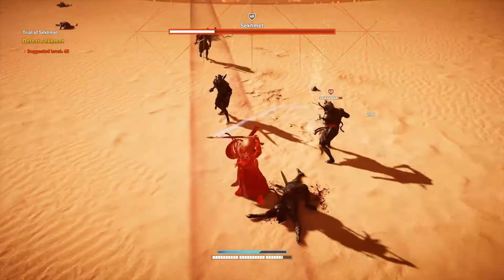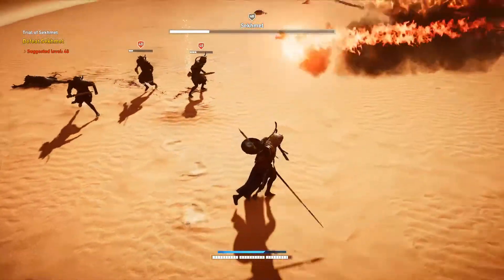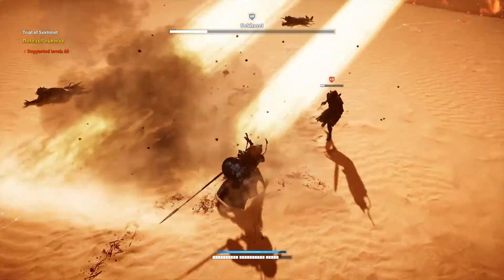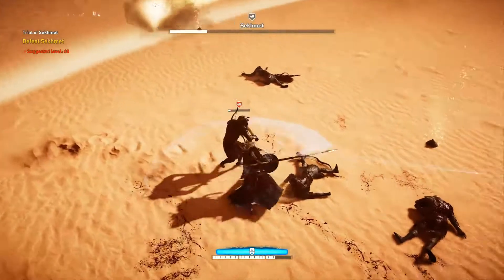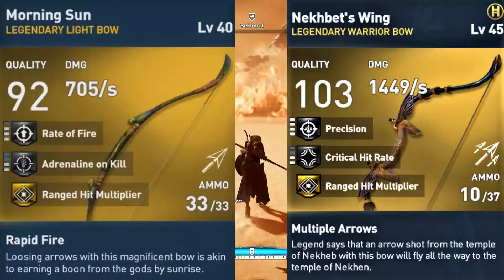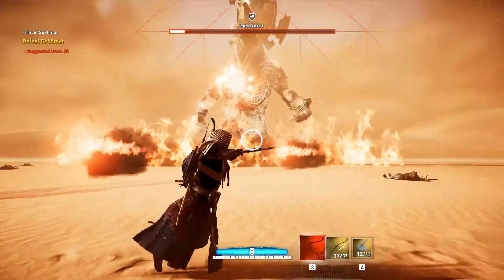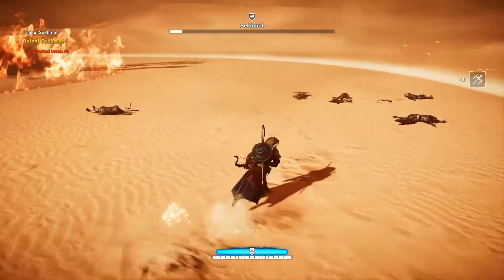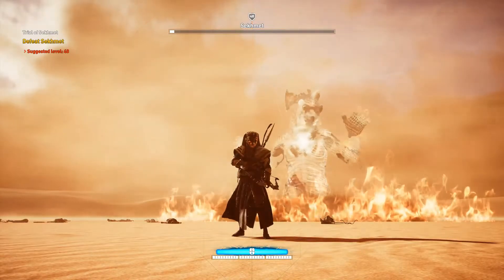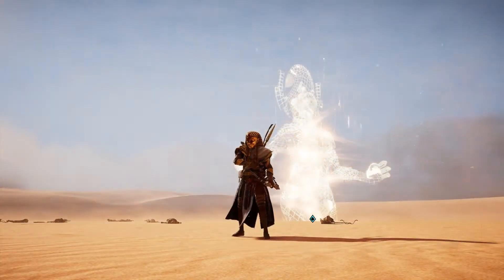I'm using the spear mainly because of the long range attack. As you can see, I'm using the roundabout attack which does multiple enemy hits — that makes sure I take out each enemy fast by hitting them all at once rather than going at one enemy at a time. Also make sure to use the favorite bows, the Morning Sun and the Neckbeth's Wing. Right now I'm using the Neckbeth's Wing, and the range hit multiplier on the bow takes out goddess Sekhmet as soon as possible so I don't have to deal with her fireballs and the laser.